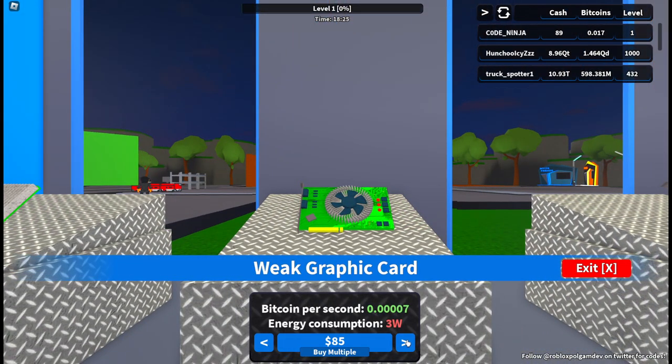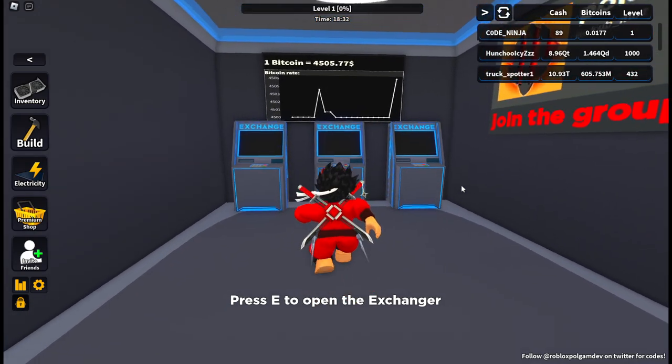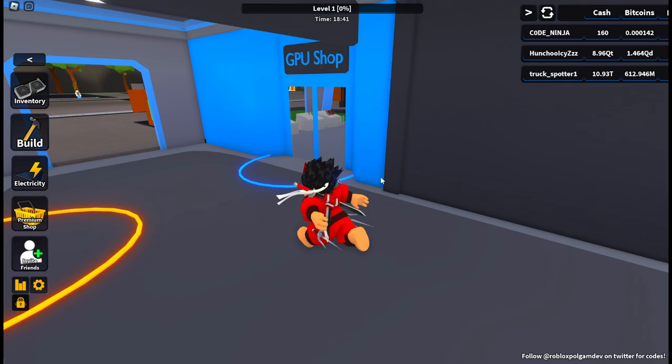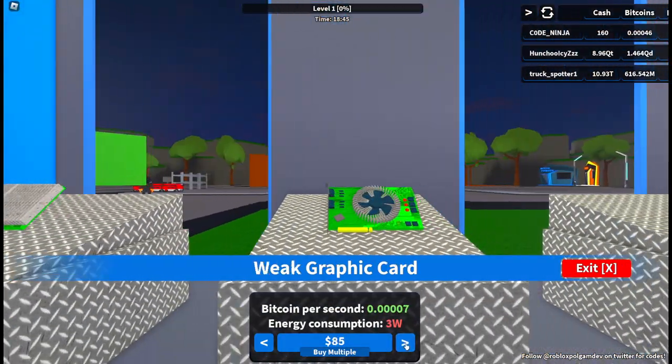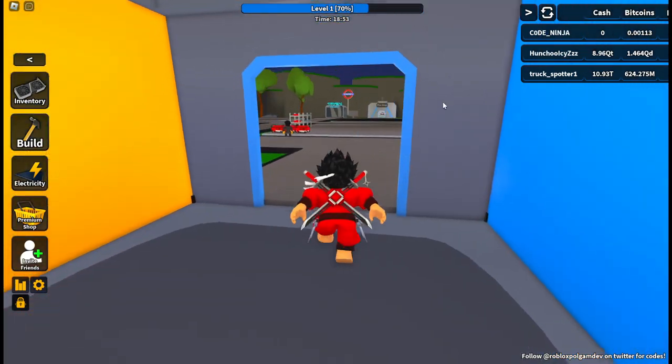We only have one graphics card and we need more. I'm gonna sell all my bitcoins because it's really high right now — sold it all for 160 cash. Let me see if I can buy... okay, I can actually buy this advanced graphics card. I'm gonna install it in our shop.